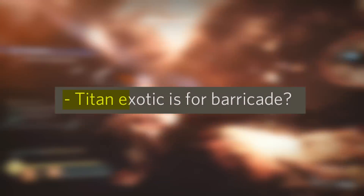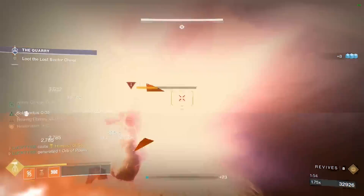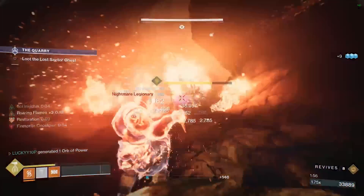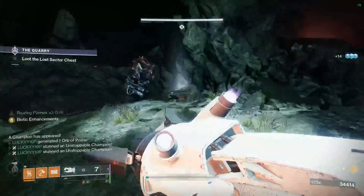The Titan exotic is for barricades, and a footnote confirms it also interacts with grenades, which is interesting. The name of that mysterious sea monster is apparently Arxia. Other leakers have confirmed all this information so it's probably pretty credible stuff.